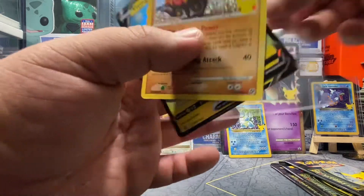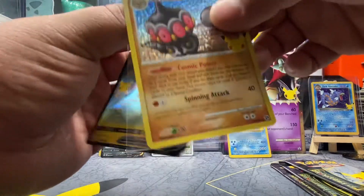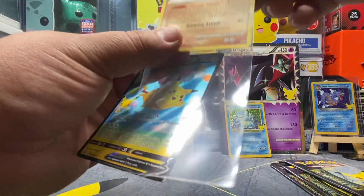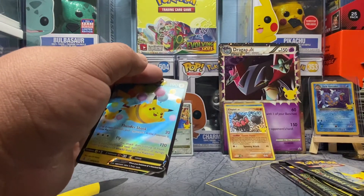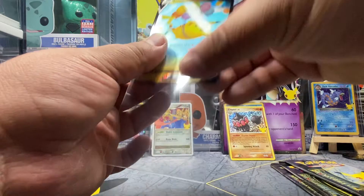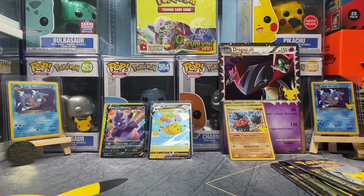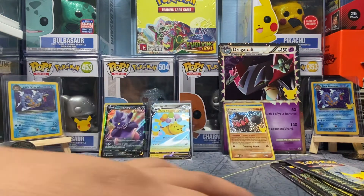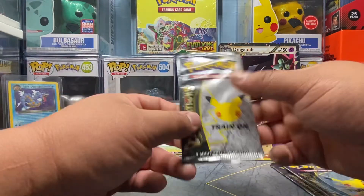Let's go ahead and sleeve up the Klinklang. So far we've pulled two classic cards — not bad, I'll take it. And the Flying Pikachu V — sweet, I'll take that as well. Two hits out of that pack, we got a double hitter. All right, on to the next.